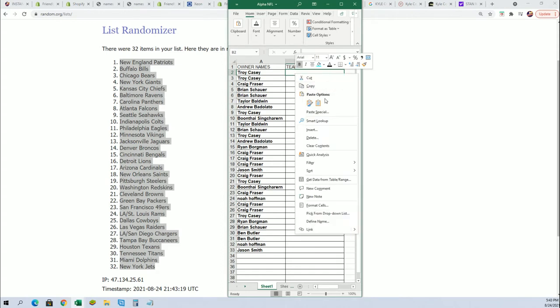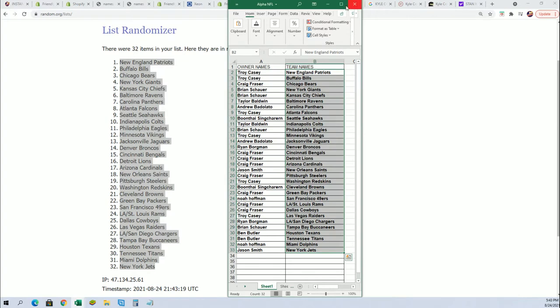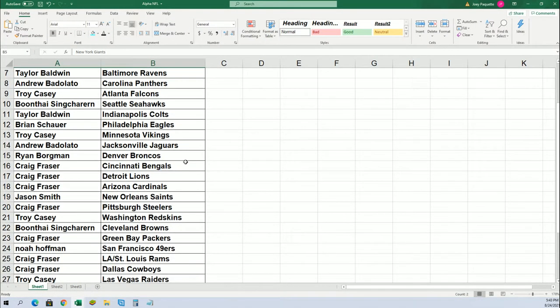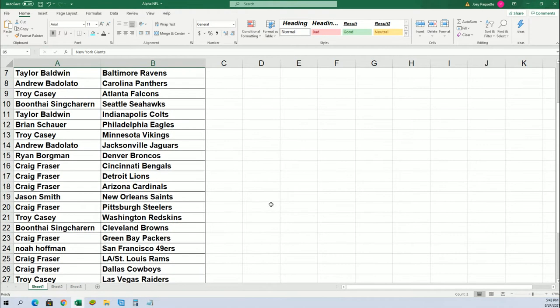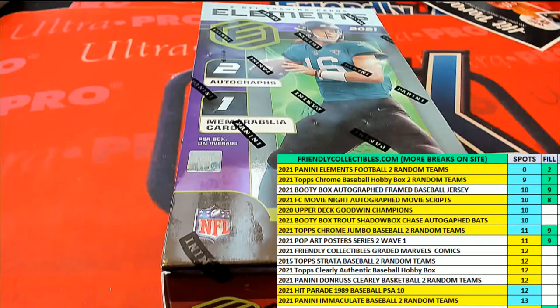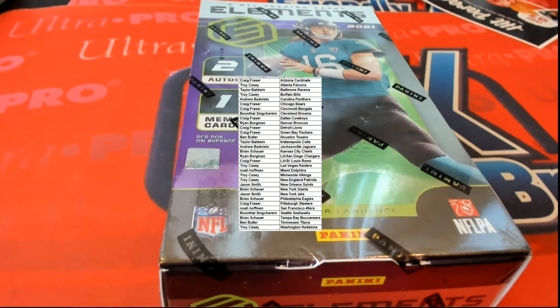Now you can see your team in the break. Hopefully it's not too small — you can see it right here. I'm going to put it in alphabetical order by team name, so you'll see it right here on the side as well.